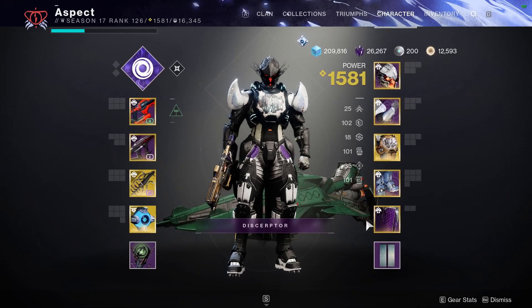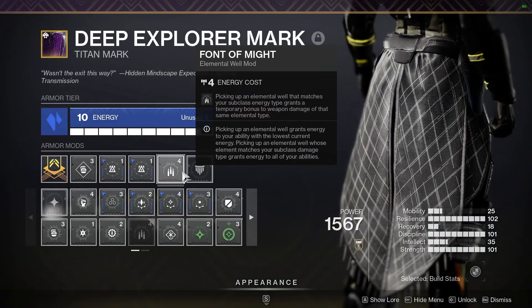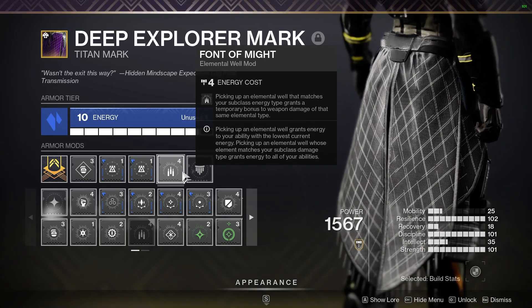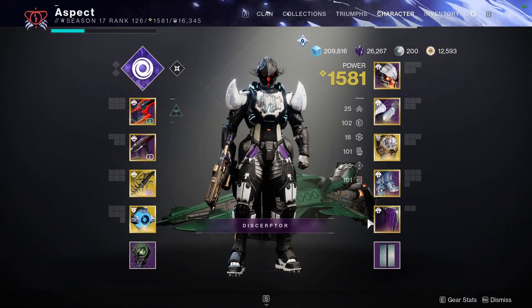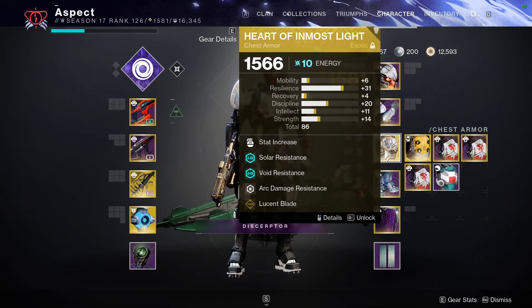And then I also have Font of Might, which is an amplification mod — so that does stack with Lucent Blade. It is a 25% damage increase, the same as Radiant. I'll basically throw my grenade, get Lucent Blade, Font of Might, and Volatile Rounds all at the same time so that Heart Shadow can go crazy.